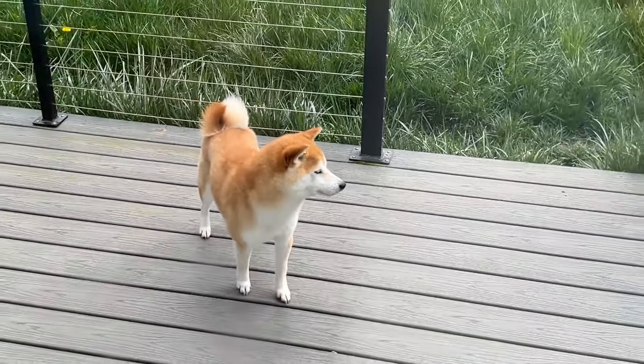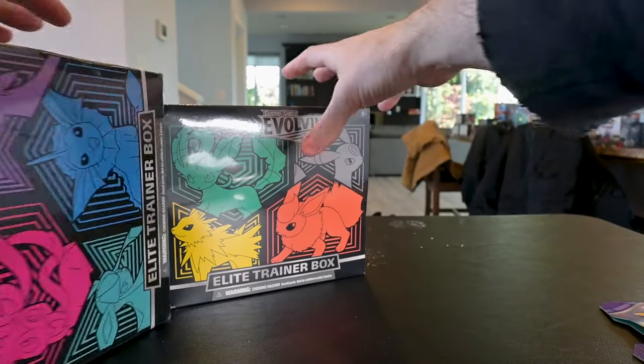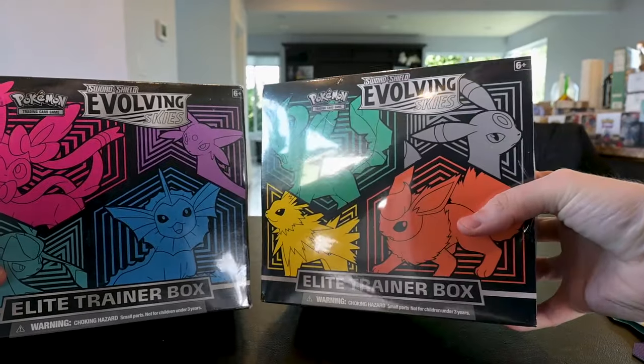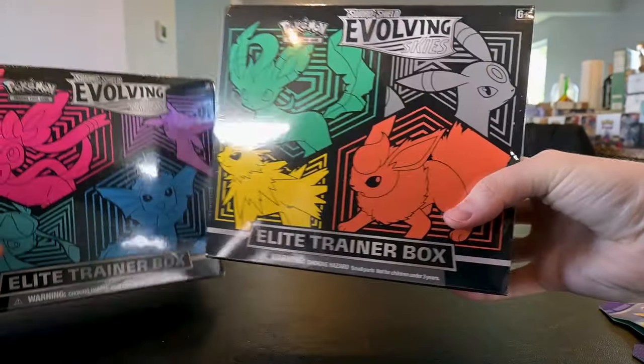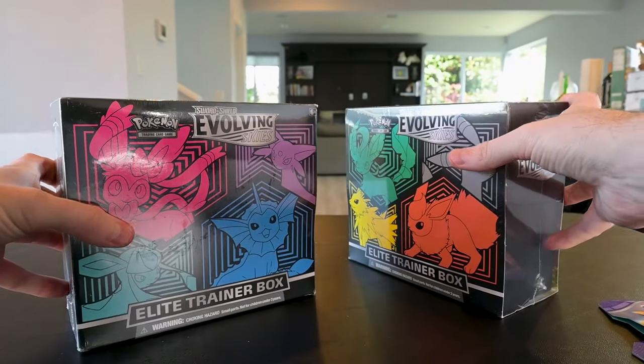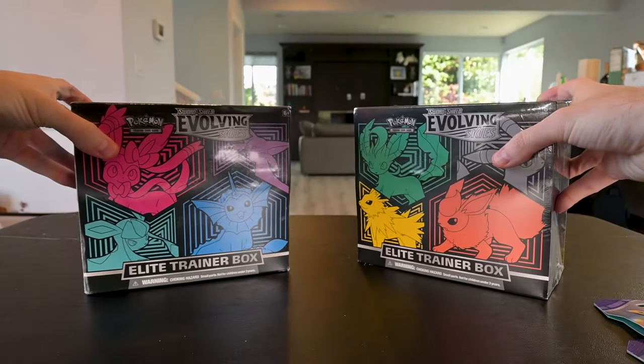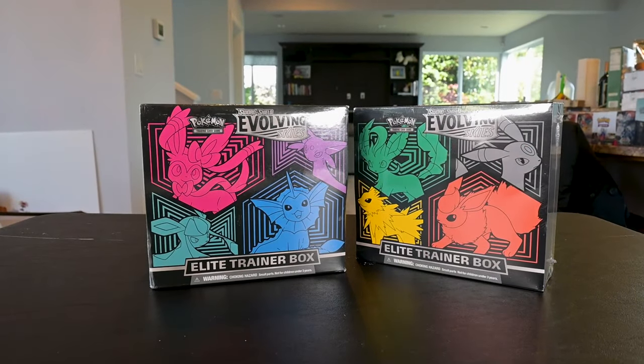Such a crazy Doge. What's up boys and sussy ladies — today we are opening two Evolving Skies Elite Trainer Boxes. I've never opened any Evolving Skies on the channel, and I got these two Elite Trainer Boxes. Let's crack them open — they're going for like a hundred each right now, which is kind of crazy.